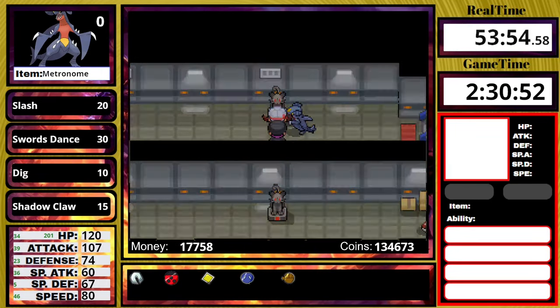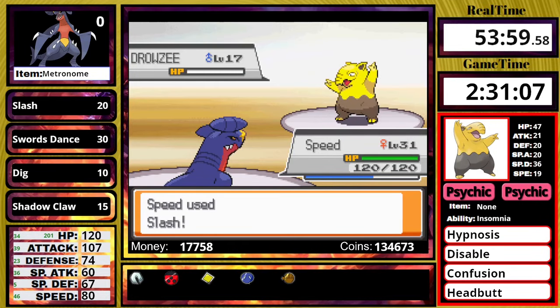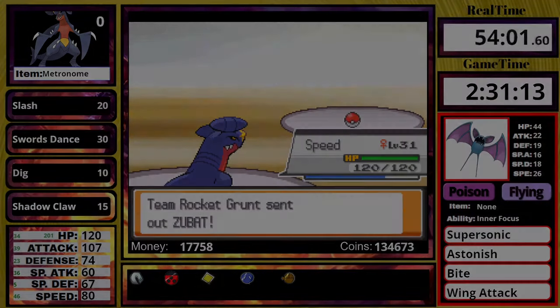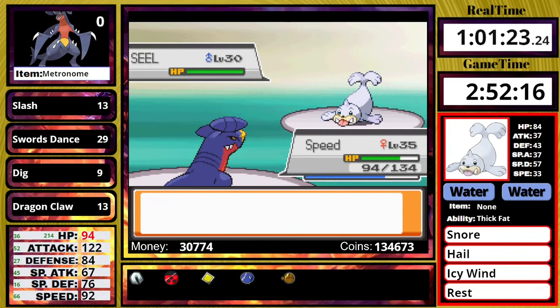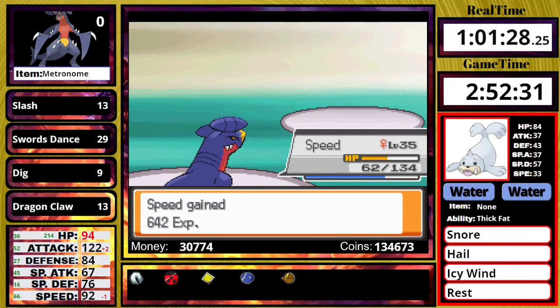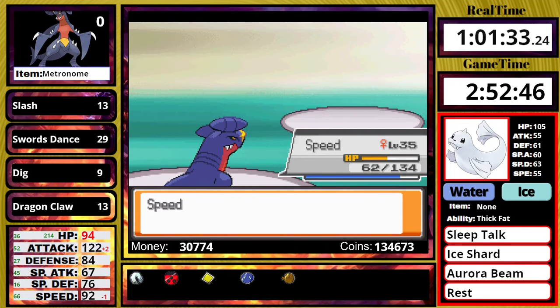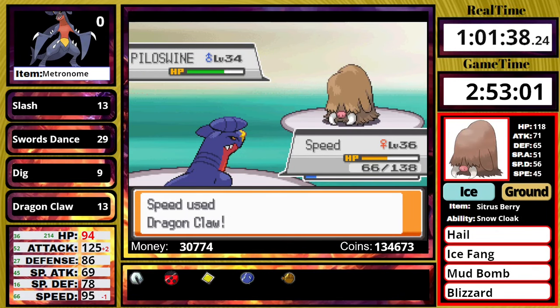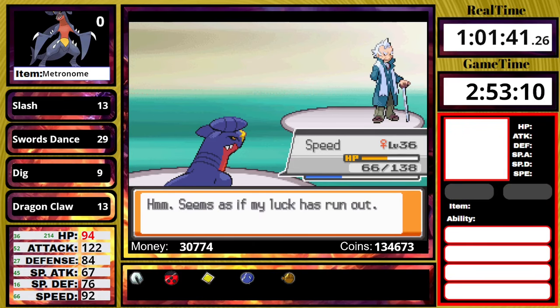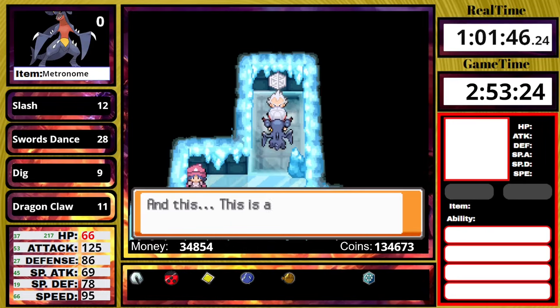We have to go through the Rocket Hideout and do all that boring stuff, so let's skip ahead to the next gym leader, Pryce. He leads off with Seel, I use one Swords Dance and KO it with Dragon Claw, then the Dewgong goes down to Dragon Claw. I reach level 36, and despite getting hit with an Icy Wind lowering my speed, I'm still able to outspeed everything on his team and get my next badge. Fighting Pryce here might have been a worse idea than just fighting Jasmine first, but it went fine.